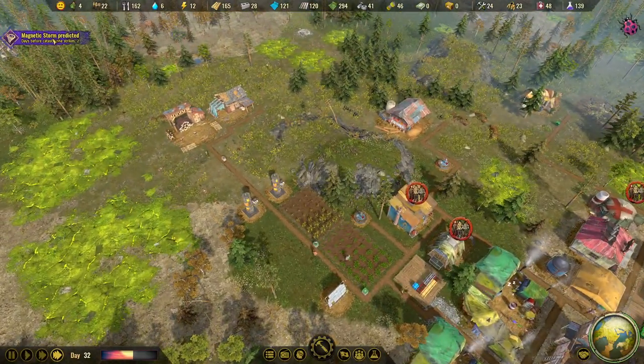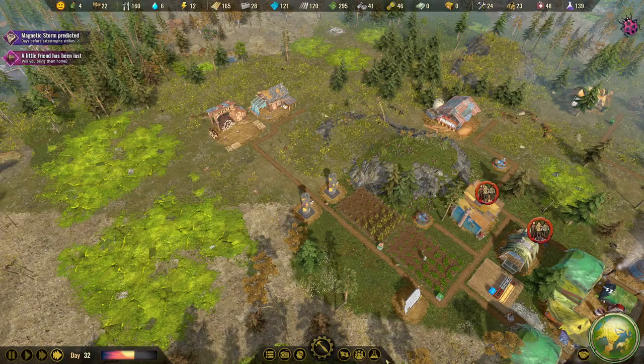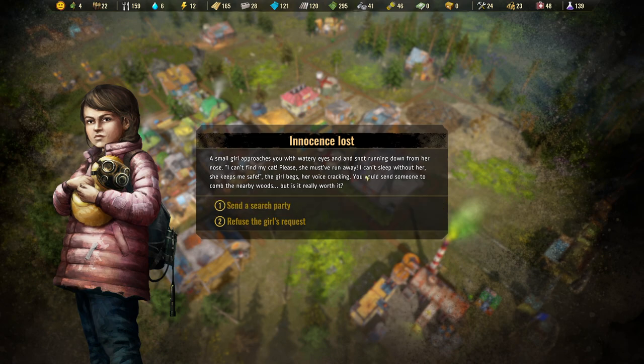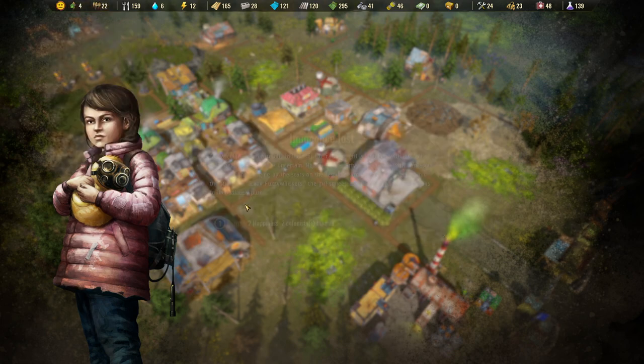This magnetic storm might hurt us - we'll see how many research points we can gather. A quest has appeared: 'Innocence Lost' - a small girl approaches with watery eyes saying she can't find her cat, who must have run away. She can't sleep without her. We could send someone to comb the nearby woods. We do have the manpower - let's send a search party.